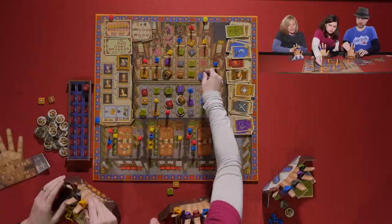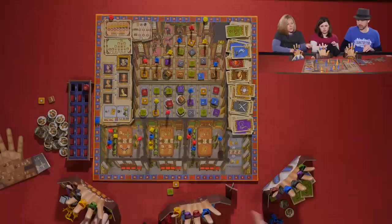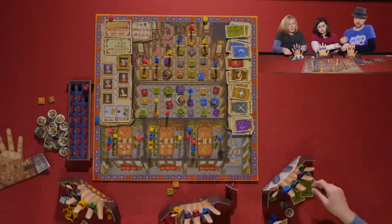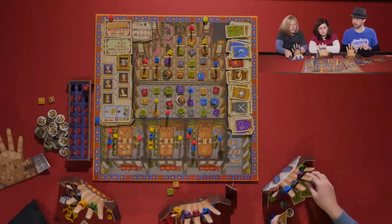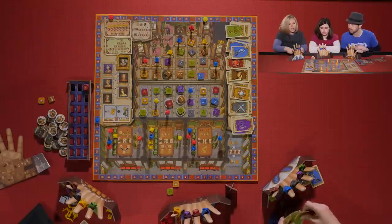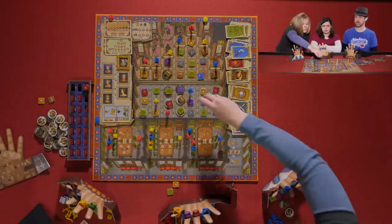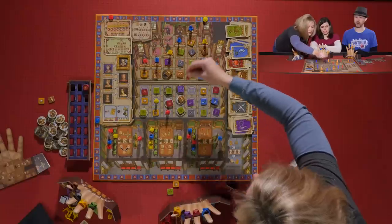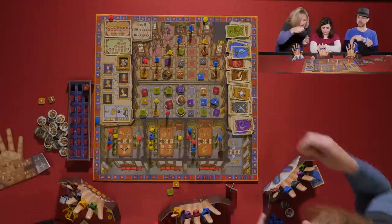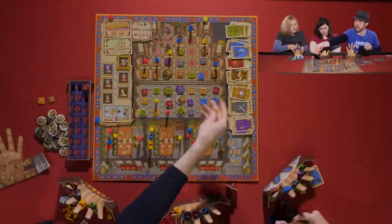Sarah uses her Lord action at a different table. She takes the F action first to gain a yellow card, then uses the E action — spending two green, a black, and a yellow — to dethrone the current track leader. She gets to keep one card and keep all those tokens.